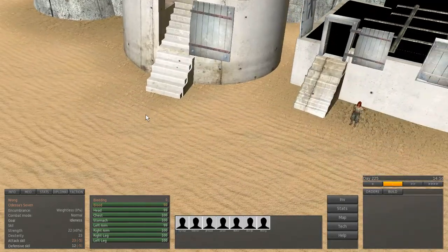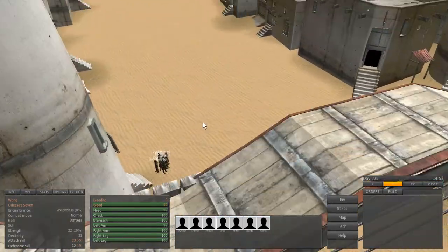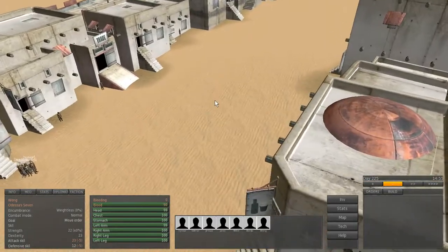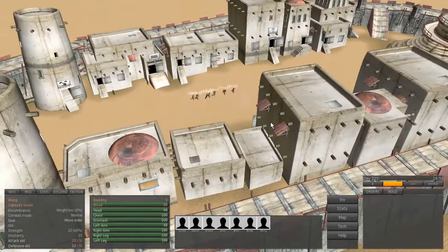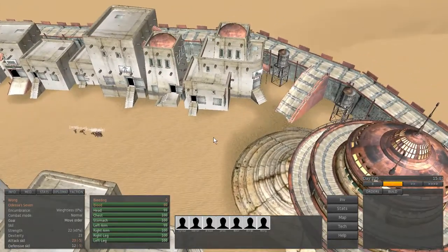There's another thing too: you need a blueprint if you want to craft weapons. So maybe there is a weapon dealer around here. Let's check it out, though I can't see one in this city.